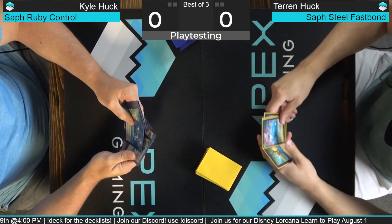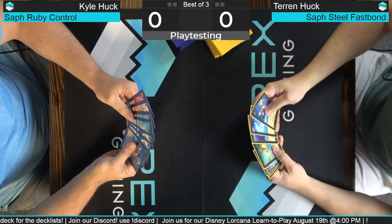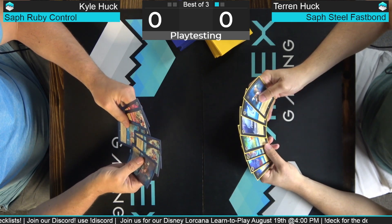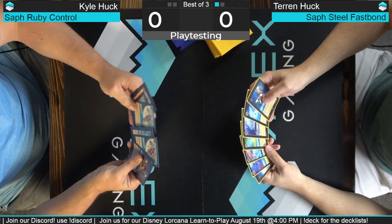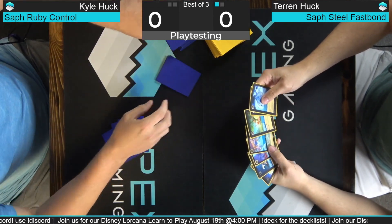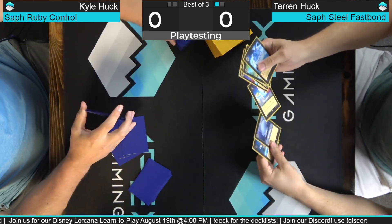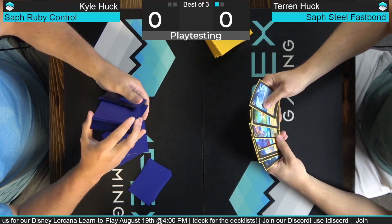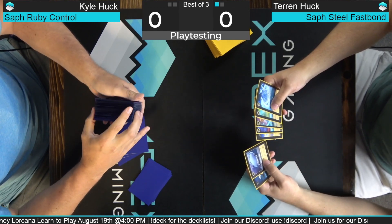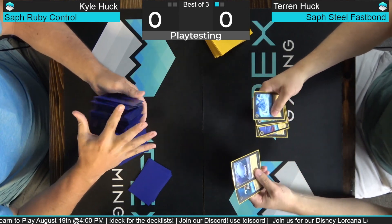So one thing I'm always kind of looking at with my opening hand is inkables — things that I don't mind inking early on — and also early game plays, which I do not have a lot of. Some of these are inkable, but we're gonna throw back four and hopefully get some early game plays. For me, three. I got some inkables but hopefully some early game plays.